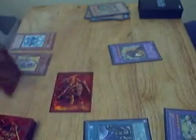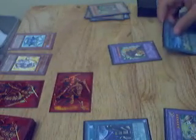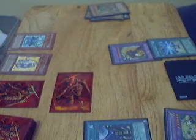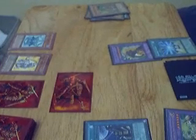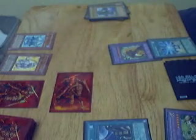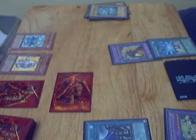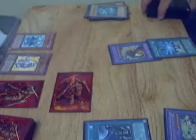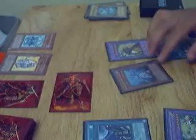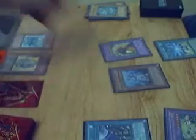Play a Freezing Core and that's it. Future Fusion — action, get Clayman, Sparkman. So in two turns I get Thunder Giant. Adventure Hero Ocean. Lose 500 points. Attack. Go.